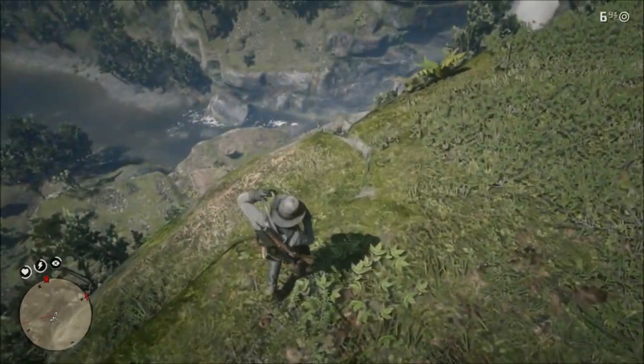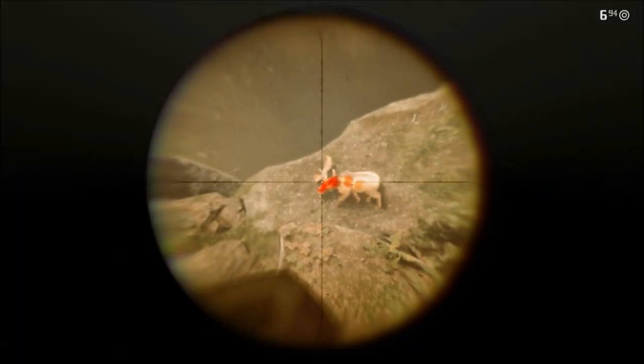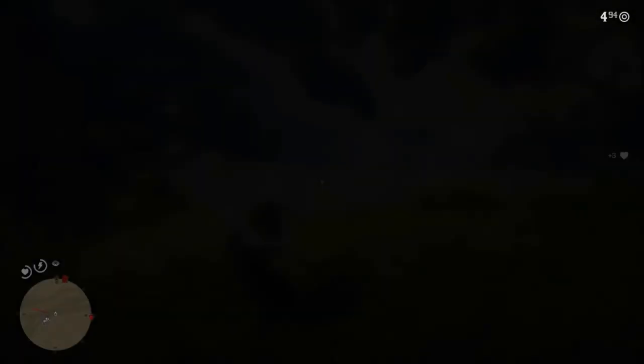I recommend that you get your shots off as quickly as possible to bring the western bull moose down. Take aim, fire your shots, and put an extra bullet in him just for luck, because these guys can be painful to find.